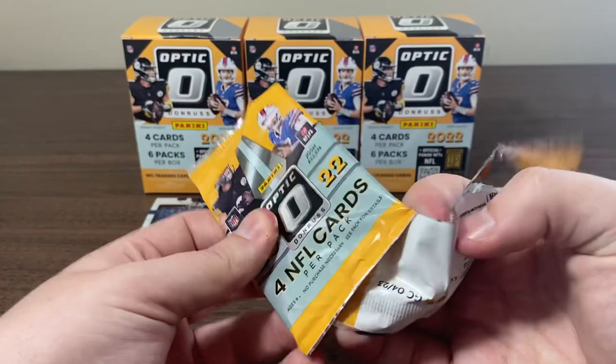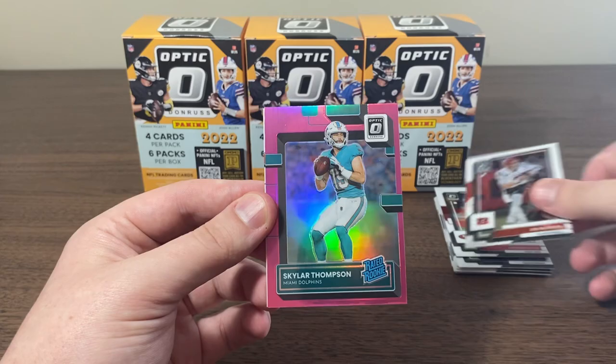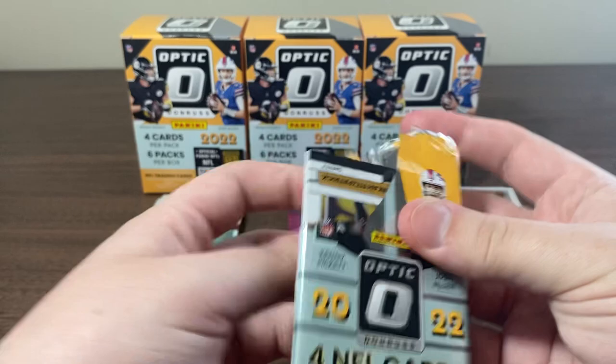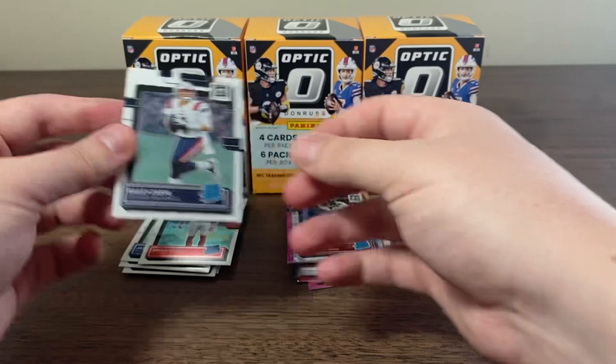I'll have to link my eBay in the description if you guys want to buy any of the cards I pull. Here's a pink Skylar Thompson — we also pulled a purple of him last video — and Brian Cook rated rookie. I do sell a lot of the cards pulled in the videos; if I don't plan on collecting them, I will sell them almost right away. We've got a Minkah Fitzpatrick, looks like we got a holo — it's a rookie, Cade Otton and Bailey Zappi. Hey, we'll take that. Nice Bailey Zappi.